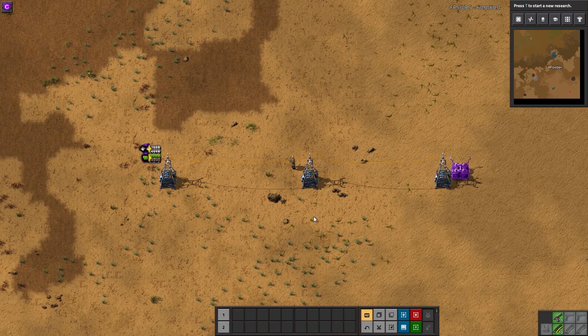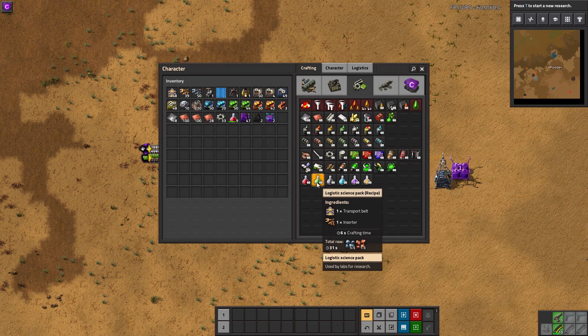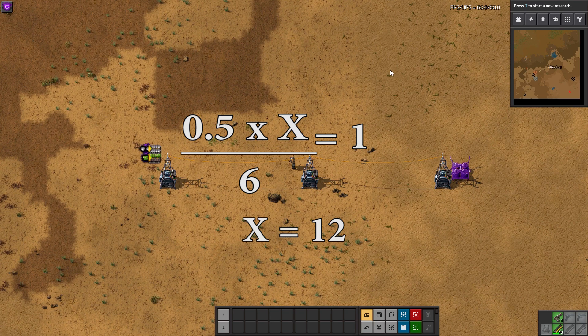Now let's try green science. Hovering over the recipe requirements, it takes exactly 6 seconds to produce 1 green science pack. So how many assembler 1 machines will it take to produce 1 green pack per second? The equation looks like this: 0.5 times x, divided by 6, equals 1 pack per second. Solving for x gives you 12 as the number of assemblers needed to produce the green science packs.